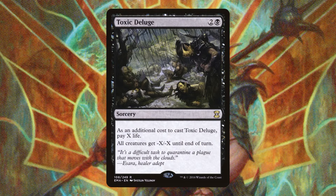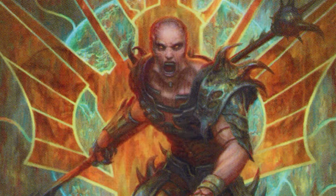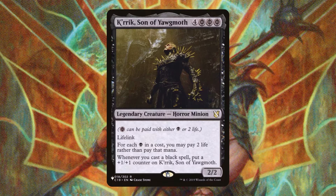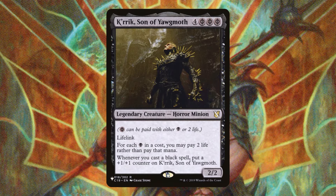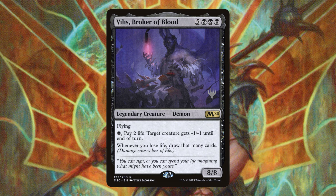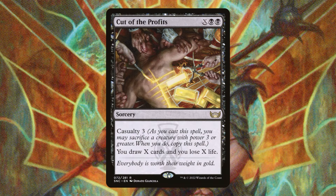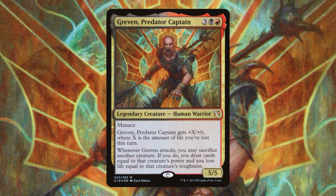Toxic Deluge is a really good board wipe that causes us to lose a lot of life. Moonlight Bargain is some pretty solid tech — we can pay ten life to draw five cards, and then Rowan taps for ten. Crick Son of Yawgmoth: there are a lot of black pips in this deck, so the opportunity to pay life to cast spells for almost free is going to be amazing. Villis Broker of Blood — get him and Crick on the battlefield and you're going to have a great time, just make sure you have some lifelink to gain some of that back. Greed is another way to pay life to draw some cards, and that pairs really well with Crick. Cut the Profits is a way to pay a ton of life, draw a ton of cards, and then just storm off with Rowan. Greven Praetor's Captain is a solid way to not only draw a ton of cards, but again pay life, and then all you have to do is tap Rowan and cast all those cards for essentially free.